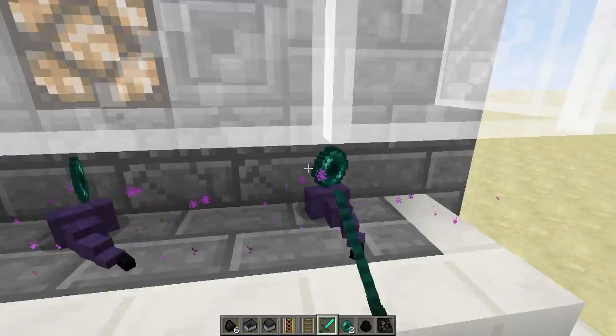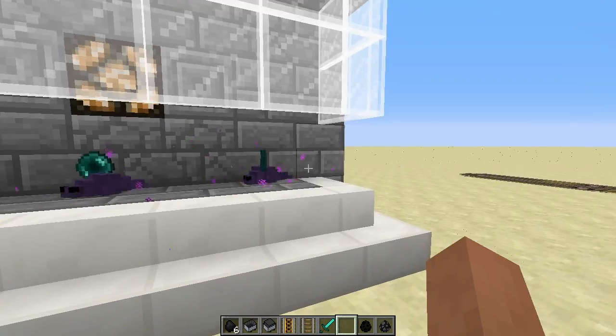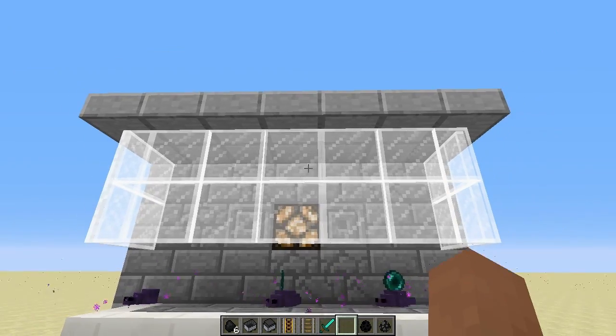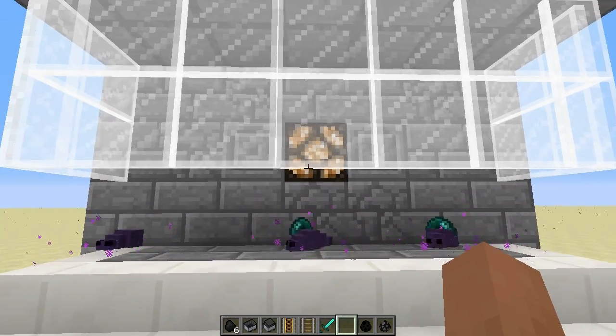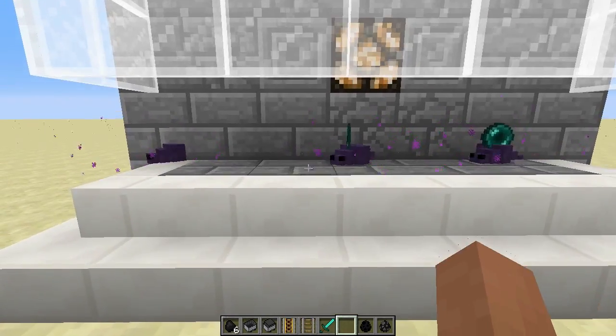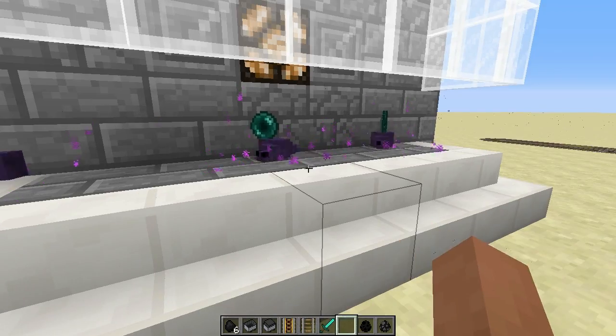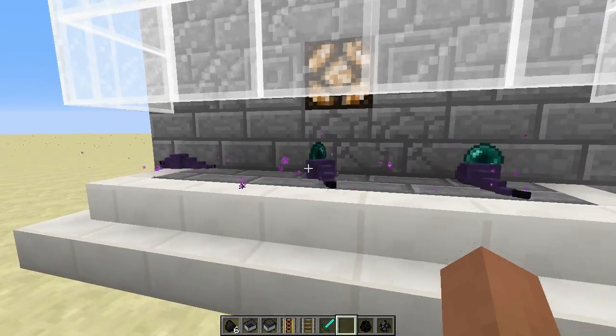They're all glitched out — they need to fix that, unfortunately. You can't kill them right now. But I think it'll change the way our mob farms are set up for endermen. I don't know what they're going to do about that, because I think they'll spawn kind of regularly and you might just have to kill them when they spawn. But who knows what's going to happen?